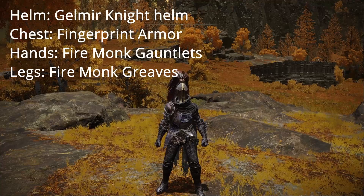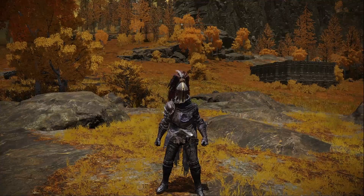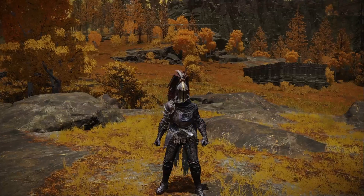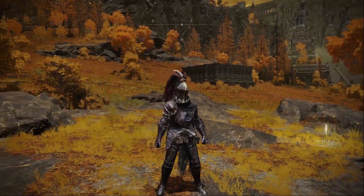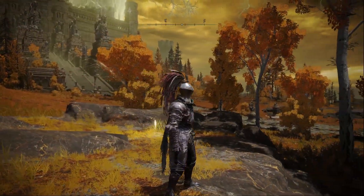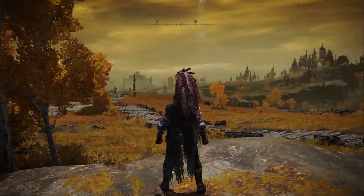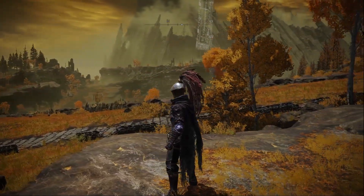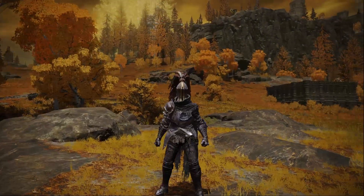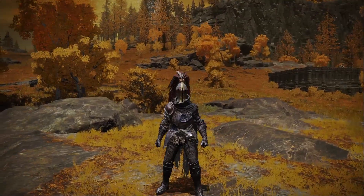Our last set for today is the Gelmir Worn, although you can change out the helmet to whichever one you like. This set uses the Gelmir Knight's helmet, the Fingerprint armor, the Firemonk gauntlets, and the Firemonk Greaves. It is a little bit lighter than our other sets, but not nearly as light as our Old Knight. So you are still getting a little bit of poise resistance if you're wearing these in PvP — which I really hope you're not. I hope you're just min-maxing, because I think that's what's generally needed in PvP.